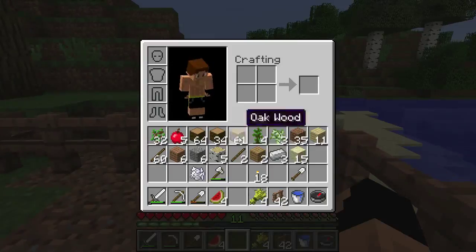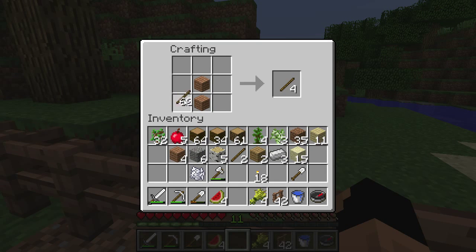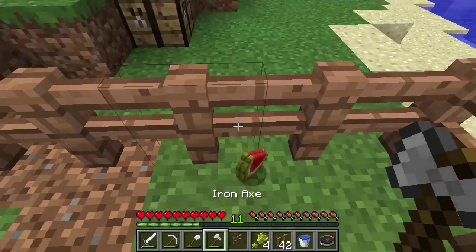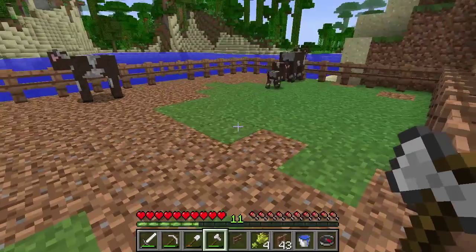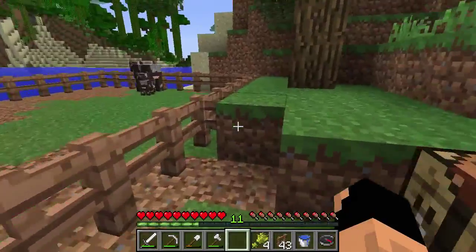Let's go ahead and grab this crafting table again and we will make ourselves one more fence gate, because we keep going out this side as well. Then we have two ways to get in. I have some melon — let's hope they don't like melon. There we go, now we can go in and out on both sides.